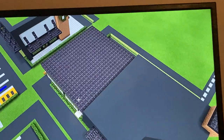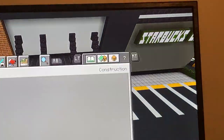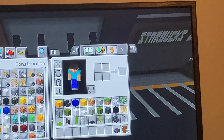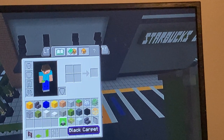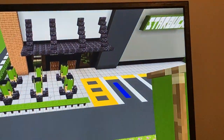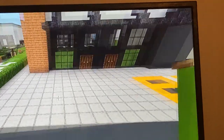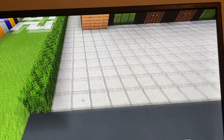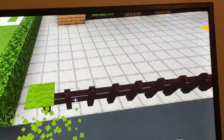Now make the outdoor seating area. Grab nether brick fence, green carpet, green banners, iron bars, black carpet, blackstone stairs, and scaffolding. Come to where the parking lot is, to the front row of the smooth stone area. Put a row of nether brick fence one block away from each end, then place green carpet on top.